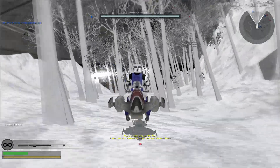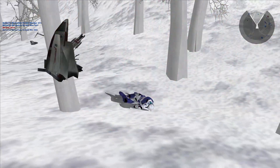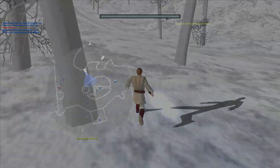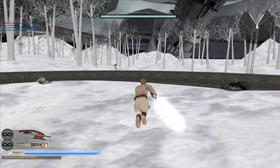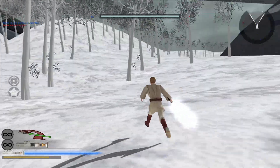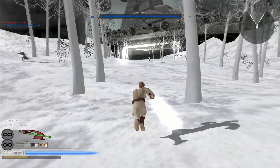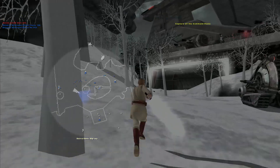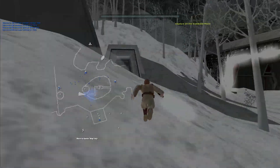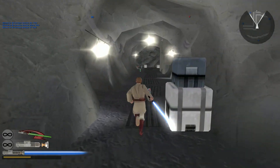Hostile reinforcements are being depleted. The Republic is in control of a command post; they're losing reinforcements — they're probably on the left side or stuck. Command post under attack, losing reinforcements in the middle — interesting. Oh, it was a snail tank, lovely. Anyway, we're about to end this.